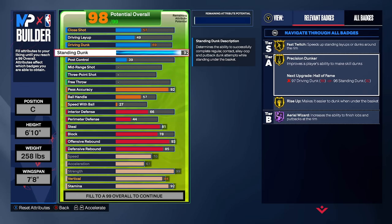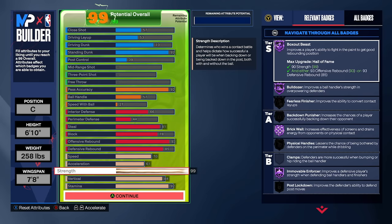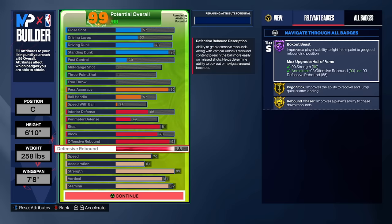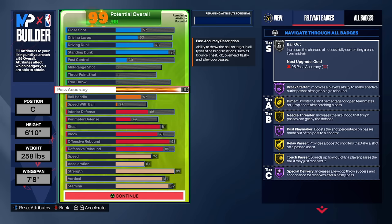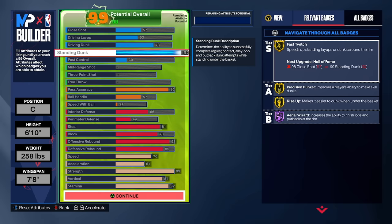Driving dunk we're gonna go a 73 just to get Bronze Posterizer, and our driving layup is gonna be a 53. Our close shot is gonna be a 57. So you are a 6'10", 7'8" wingspan center build with 99 strength so you're pushing everybody out the way and your screens are knocking people down. An 84 vertical so you're jumping out the gym. 93 offensive rebound, 85 defensive rebound - whether or not you get the rebound should not even be a question. An 81 steal so you can play lanes whenever you make a read. A 92 pass accuracy for every time you get a rebound, a steal, or a stop - you just chuck it down the court and your teammates get free threes. Literally an all-around menace of a build.